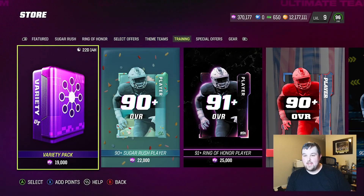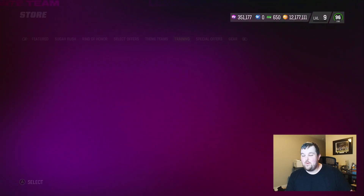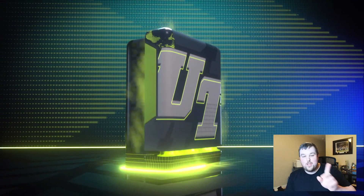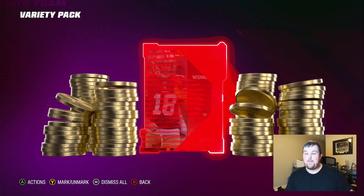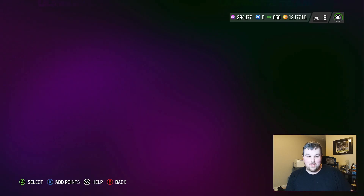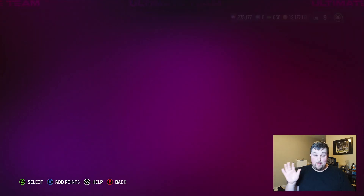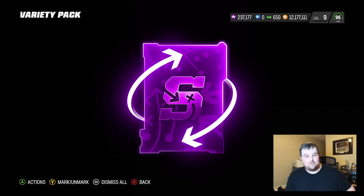We got a 96 DJ Jones — not an LTD — and a 96 Joe Tooney. We'll take Joe Tooney. Now jumping into variety packs. There are four LTDs in packs so we could see the Sugar Rush promo animation — the rainbow crazy spiral — and that means we did well. But it could also be a Darius Williams redux, which has happened two or three times before where I thought the wrong LTD was in packs.